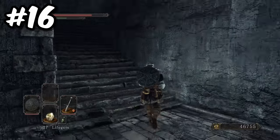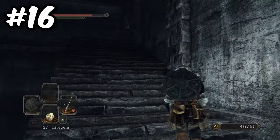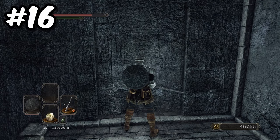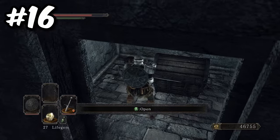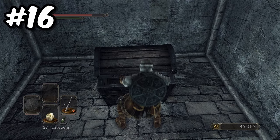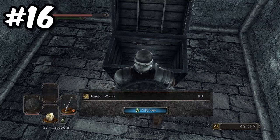From the bottom floor of the boss room, head to the exit and go up the staircase. At the very top of the stairs on the left hand wall is an illusory wall. Press enter and in the secret room you will find an enemy to dispatch and a chest containing a rouge water, which restores 850 HP and 50% of spell uses.